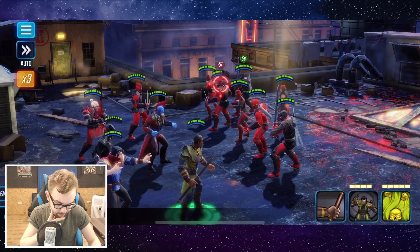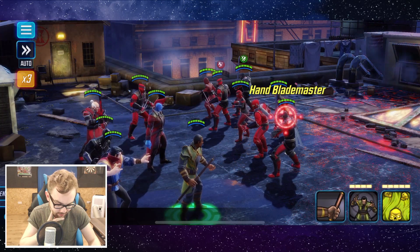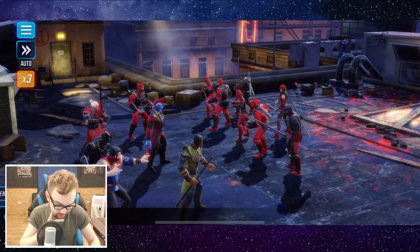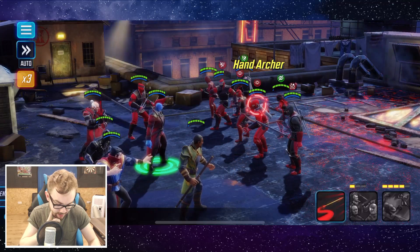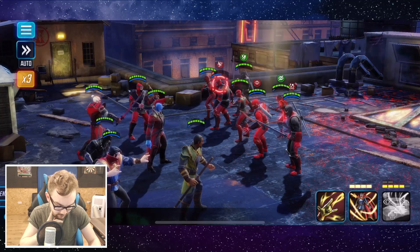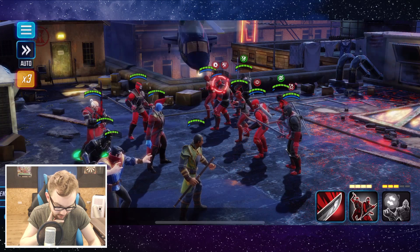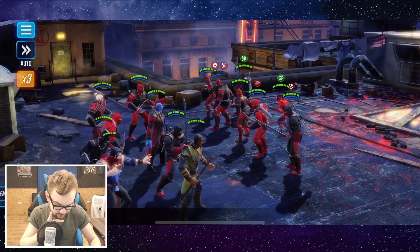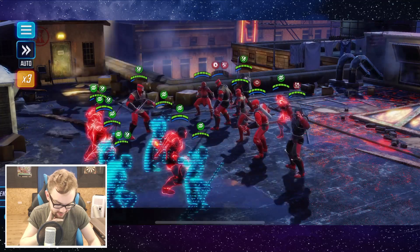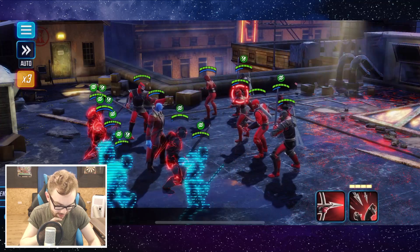I'm thinking about applying the slow to him here — I'll go for that. Let's apply a blind to the Hand Blade Master and hopefully get some additional value there. We got two additional blinds on the Assassin and the Archer as well. The Hand Sentry — the summon minions can attack before the opponent's Hand Sentry attacks, so that slow is having some fairly decent value. Not too bad at all.